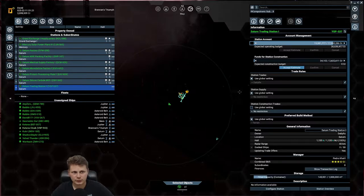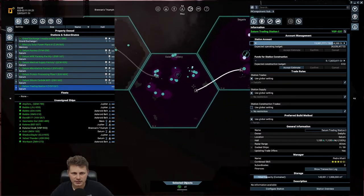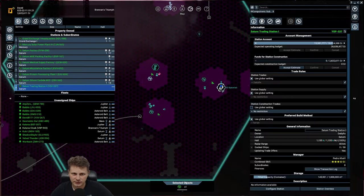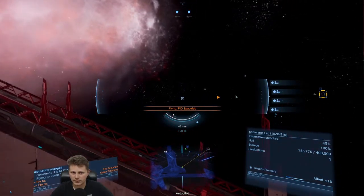And once it's full, it's full and you don't have to look at it anymore. It doesn't do that much, of course, but it's just like a bank. So let us get going towards this site. Get our cloak, Katana, and set guidance, move over there.